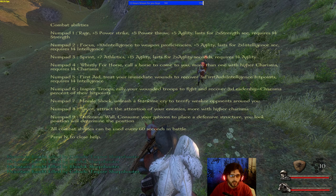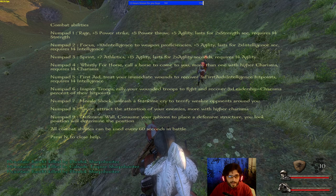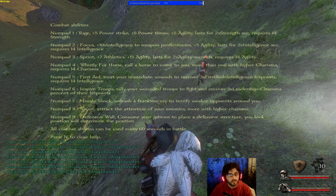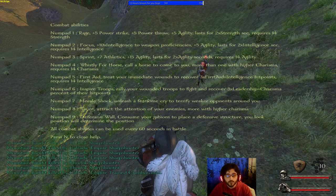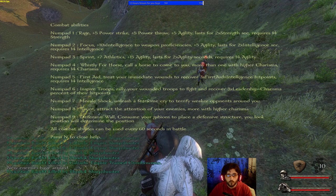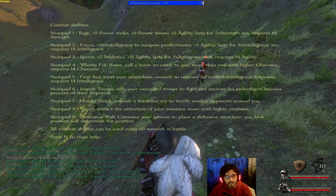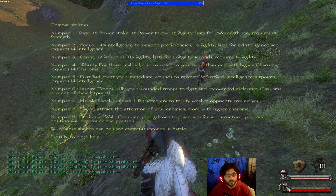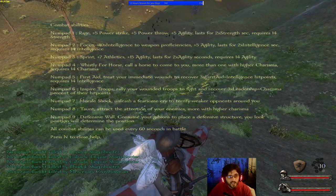You can Rage — that gives plus five power strike, plus five power throw, and plus five agility, lasting two times your strength in seconds. You need 14 strength to use it, so with 14 strength you'd have those bonus combat stats for 28 seconds.